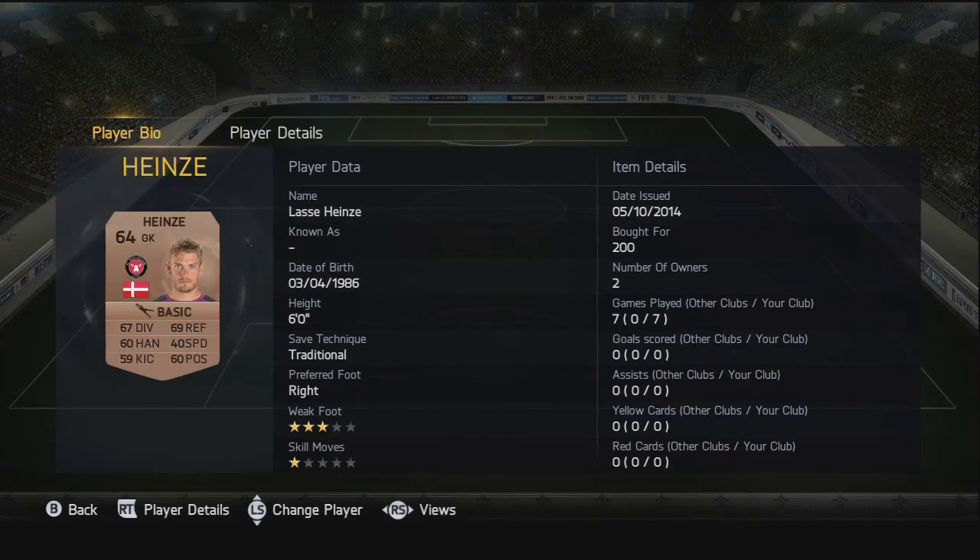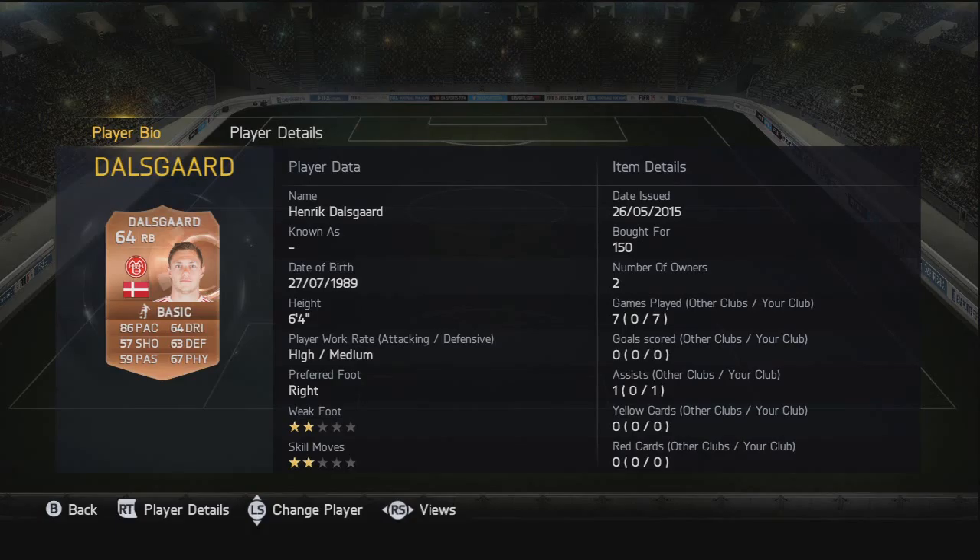Only 200 coins. Moving on to the right back, we have Dale Scarred - really good pace, 86 pace, and he's six foot four in height which is crazy for a right back. Nice, still there at 150 coins, a really strong right back.